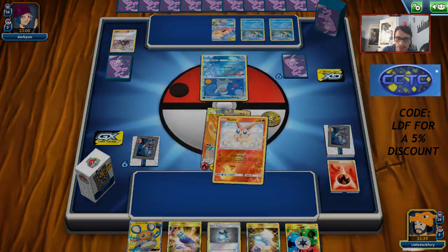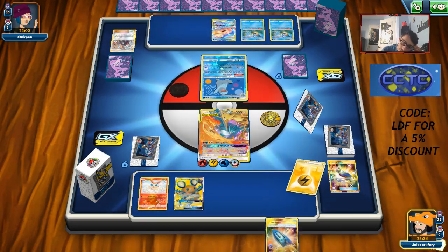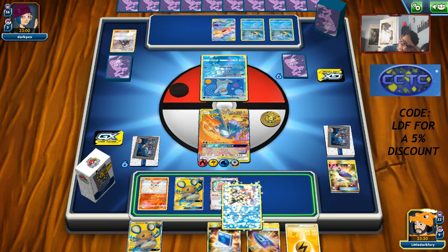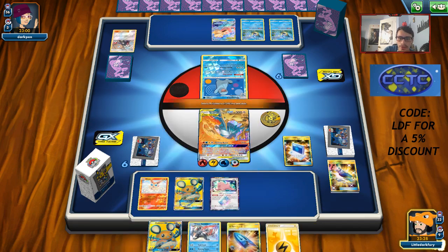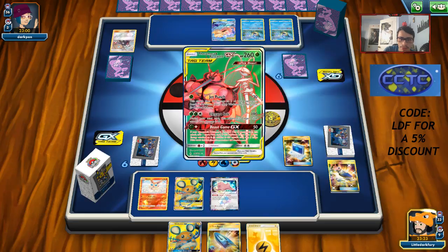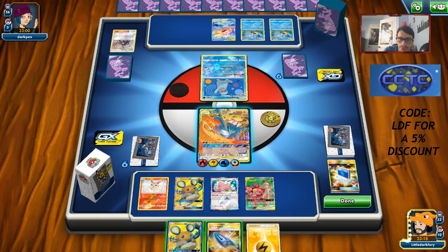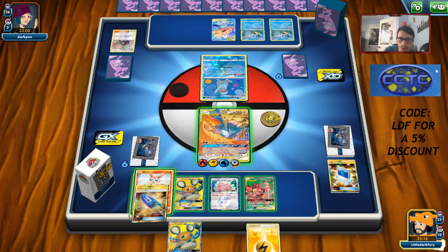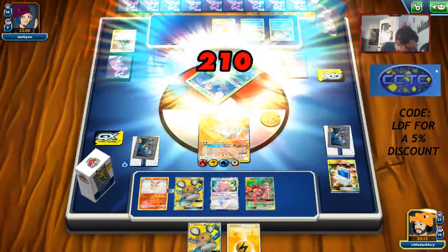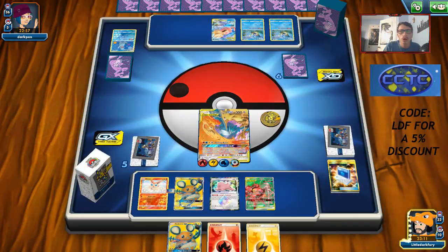Chat suggests a deck idea: 4-4 Arbok, 2 Giratina, 3-3 Wheezing, Jesse and James — the energy is kind of clunky though, could be decent. I was hoping to potentially Custom Catcher out the Slowpoke. We can still maybe double Custom Catcher bring out Slowdude. Got Ditto and White Kyurem — actually let's not play that down. We'll get Buzzwole in play and scare the opponent. As long as I don't see Lance Prism Star into a Dragon, we should be fine — opponent only has Water in the deck.